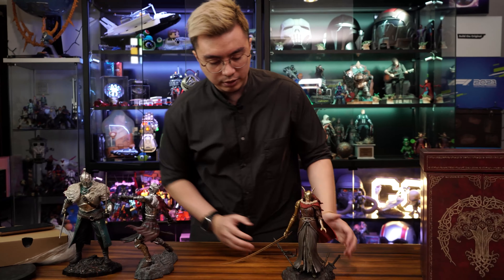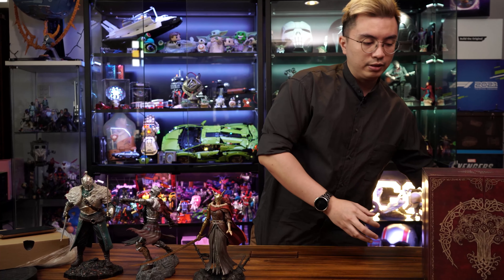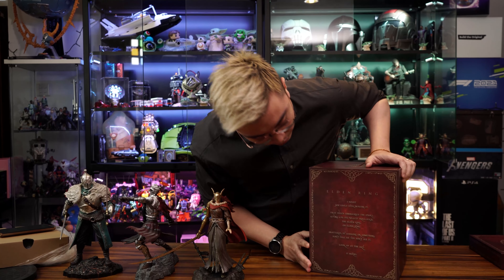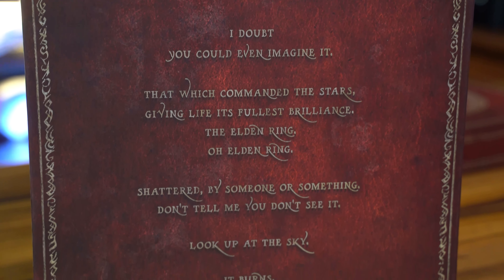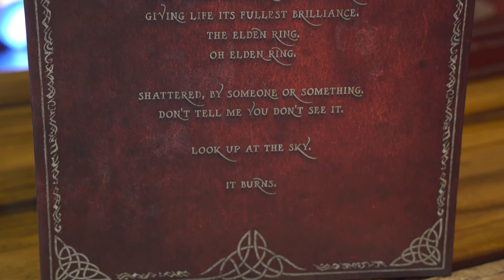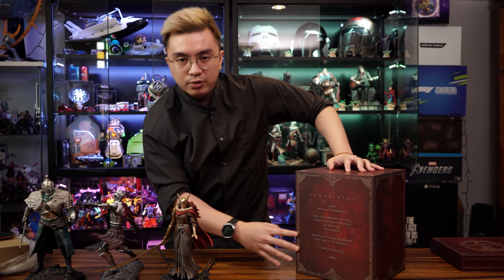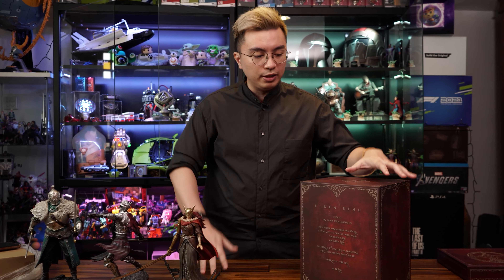We should also point out that other than functioning as a great scene for your statue, there is a passage on the back of the box that houses Malenia — probably more lore that you guys can read. It kind of foretells the Elden Ring and its importance to the world, and with it being broken, your job as the Tarnished is to gather the pieces and claim the title of Elden Lord.